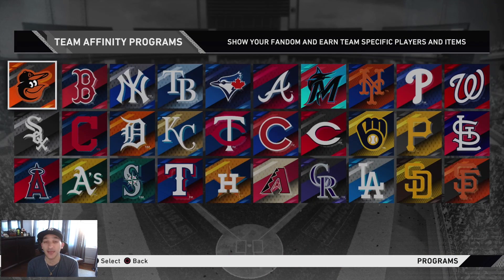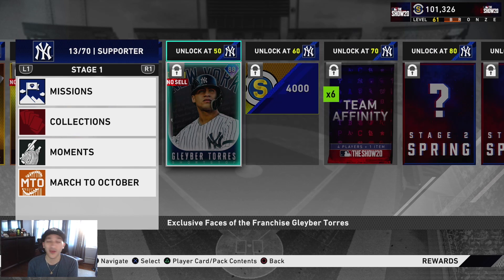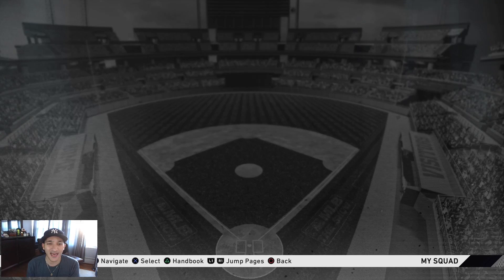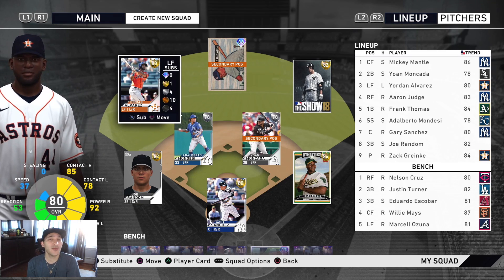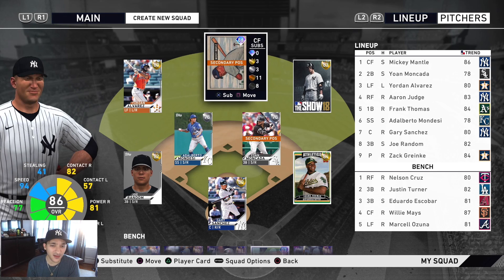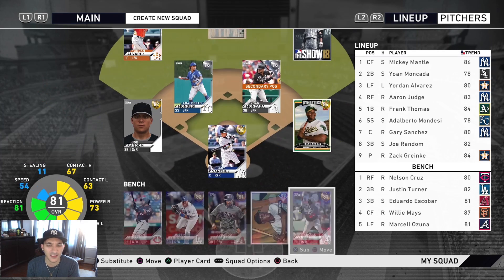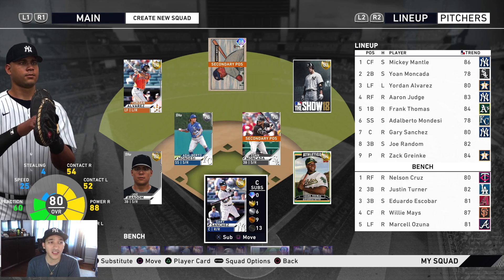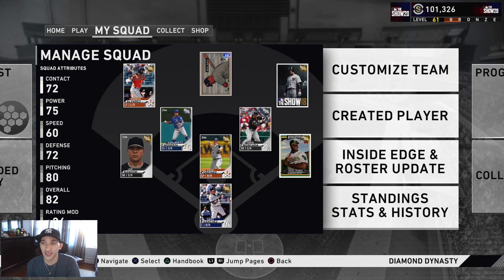After collections, our next grind is going to be team affinity — trying to get progress and maybe get some face of the franchise cards so we can debut those guys. Now that we're pretty much done with the CPU grind, we can start playing online in ranked seasons, maybe Battle Royale, maybe even the event. This is our team right now — nothing crazy. We have the Mickey Mantle card, Mariano Rivera on the bench, Lee Smith, Fred Saberhagen — a pretty basic team of all gold players with a couple diamonds, including Willie Mays on the bench.